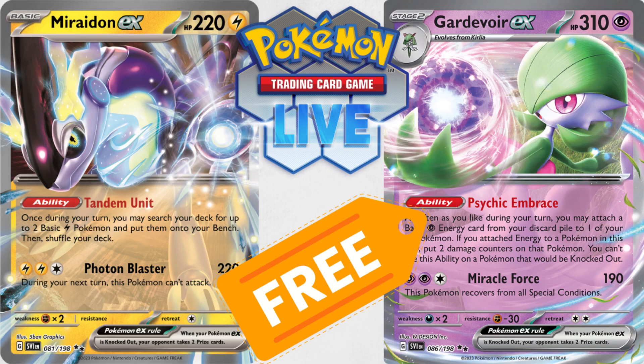With the arrival of the Scarlet and Violet base set Battle Pass in Pokemon TCG Live, the two best new decks from this set are available for free — the title cards at least. Both Maraedon EX and Gardevoir EX can be claimed on the current Battle Pass, which runs from March 30th to June 7th. On June 8th, the Paldea Evolved Battle Pass will go live, giving two different free decks, so make sure you claim these before June 7th.